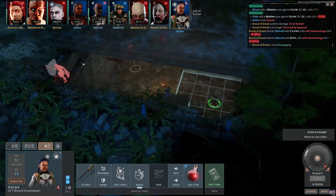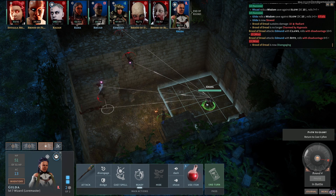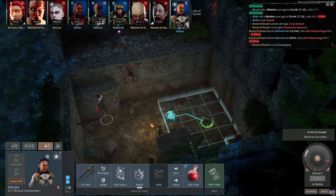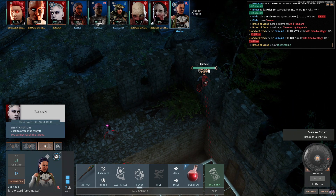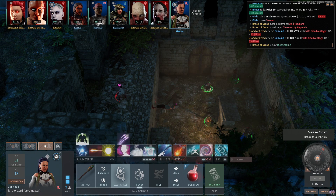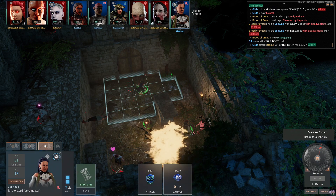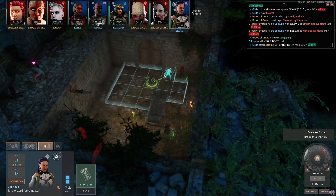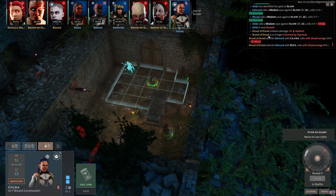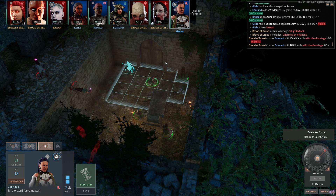Legendary action — Razan casts slow spell, which hits one of the broods of dread, knocking it out of the hypnosis. It disengages and runs away — that disengaging and running thing is complete nonsense. Gilda still has to focus on concentration. I was thinking about dancing lights but instead we'll cast a firebolt on the torch to light up the area — that will leave Edmund free. Gilda has been slowed by the slow spell.